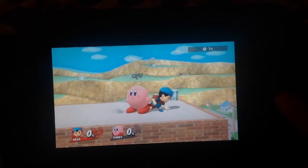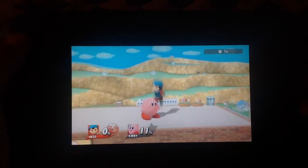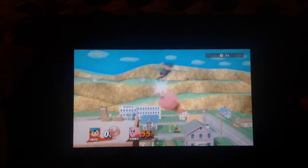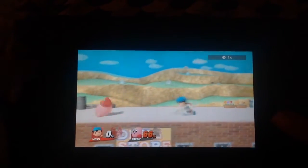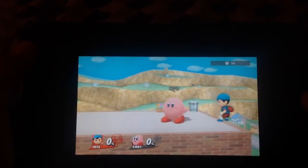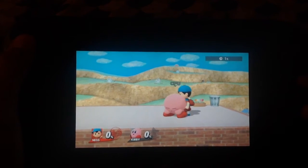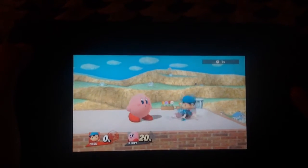Another one of Ness's combos is just using neutral air. You can keep using the neutral air on the ground and the character you're hitting will just slide. But if you can fast fall, then you'll be able to keep using it while they're on the ground. As long as they don't get sent up into the air, you should be fine.